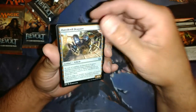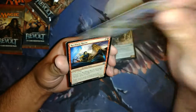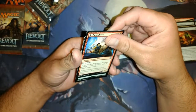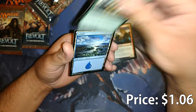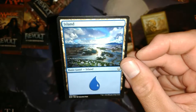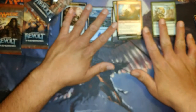Daredevil Dragster is our first uncommon. Spire Patrol. Reckless Racer. Of course in Aether Revolt we have a potential for a Fatal Push, but I've never cracked one even though it's uncommon. And our rare is Heroic Intervention. We got a beautiful island artwork by Johan Bodin — one of the best Magic artists in my opinion. Beautiful art.